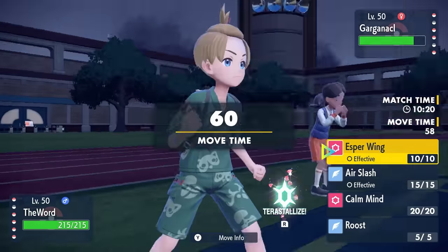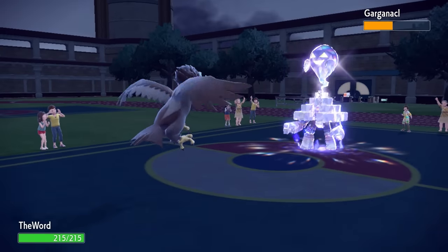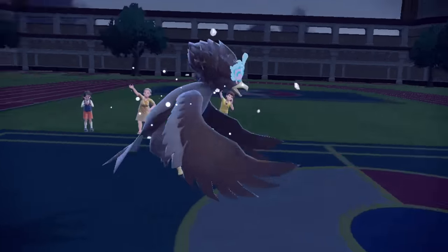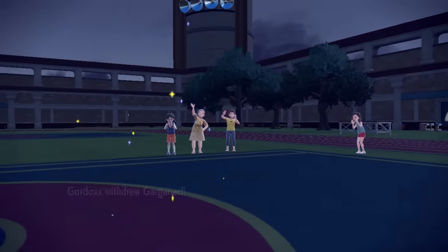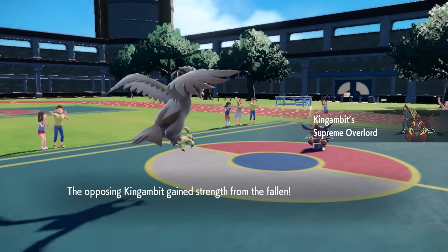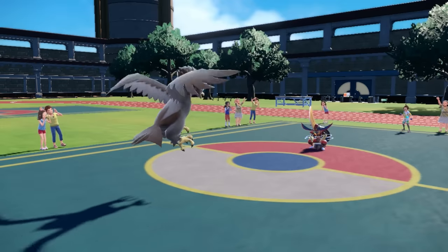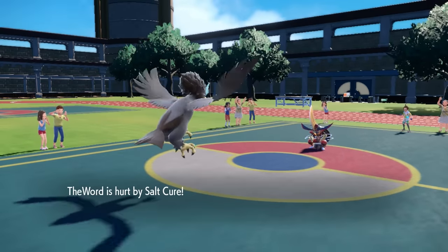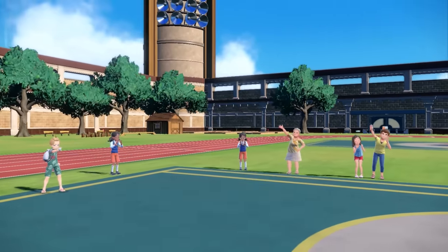My plan is instead to go into Hisuian Braviary. I know I take a lot of damage from the initial Salt Cure, but I can get an Esper Wing, see how much damage I'm working with, and potentially set up Calm Minds. With access to Roost for recovery, I can probably win this battle in the long run as long as it doesn't have Rock coverage. Salt Cure knocks me down to near half after the residual damage, which is honestly fine. I go for another Esper Wing, but they actually just end up switching out. I was really just trying to get Garganacl in range for Pikachu to knock it out, but they make a smart move and go into King Gambit.